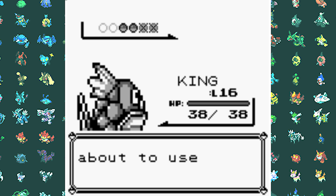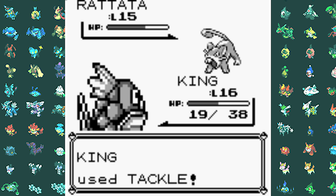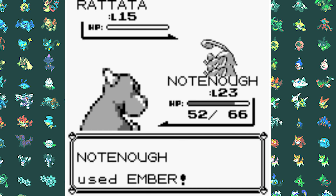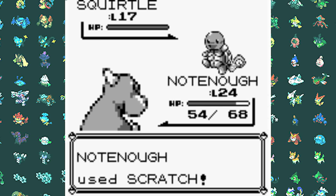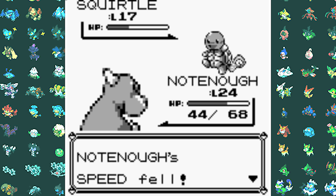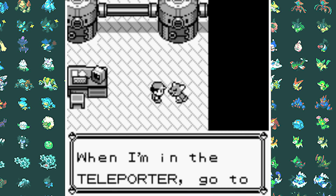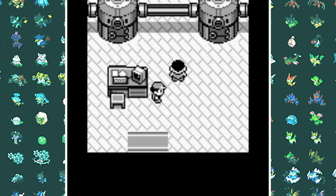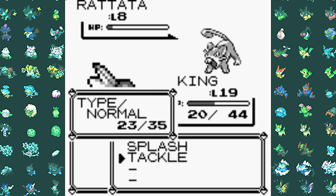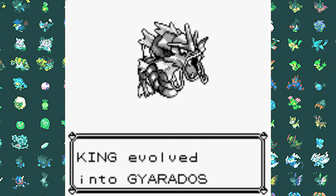Since Pidgeotto can barely touch me, I'm easily able to take it down with three Embers. Next is Abra, so I switch in Magikarp for him to get some XP because Abra cannot touch us at all since it only has Teleport. After a few Tackles it's down. Next is Rattata — I tried to stay in with Magikarp but wasn't able to take it down, so Charmeleon finished it off with Ember. Last was Squirtle — his best attacking move is just Bubble which barely does damage, so three Scratches win me another rival battle. Next is Bill, and he turned himself into something that's definitely not a Clefairy, so we turn him back. Then I level up my Magikarp just a little more in the grass so he reaches level 20 and evolves into his final form, Gyarados.